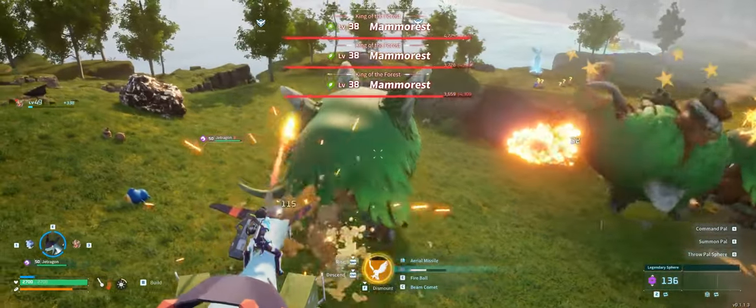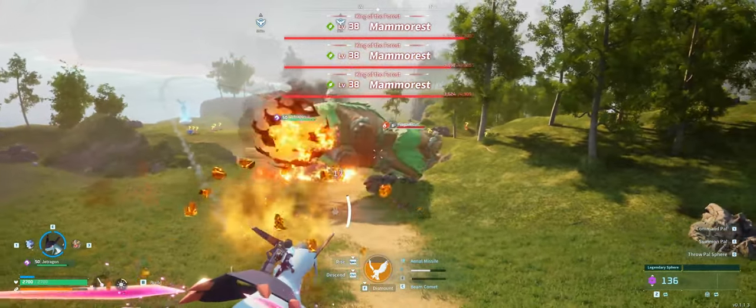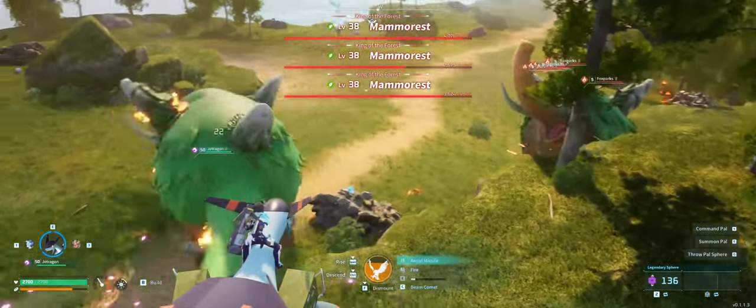Each of these legendary schematics is tied to one of the alpha world bosses, those mega strong pals roaming in the wild. Defeat the right boss and there's a small chance that it will drop the schematic. The drop chance is the same whether you defeat or capture the boss, so it's your call.